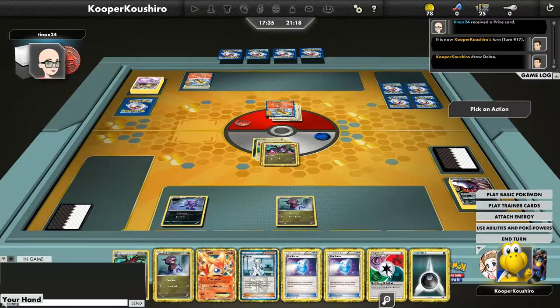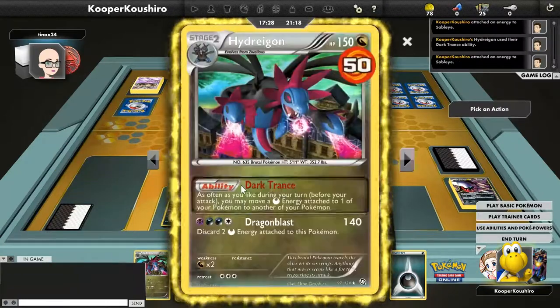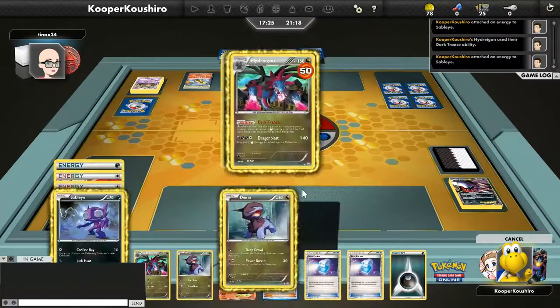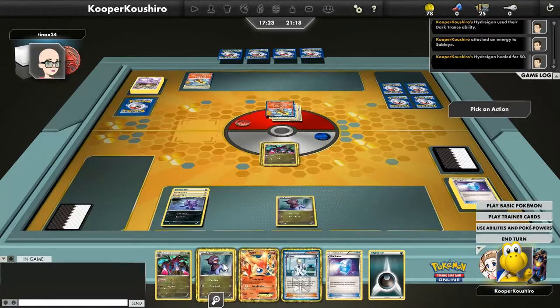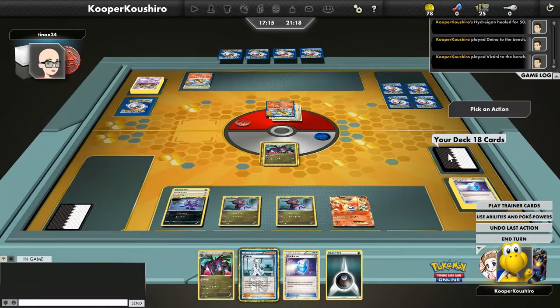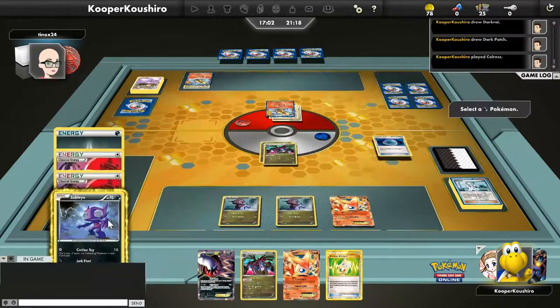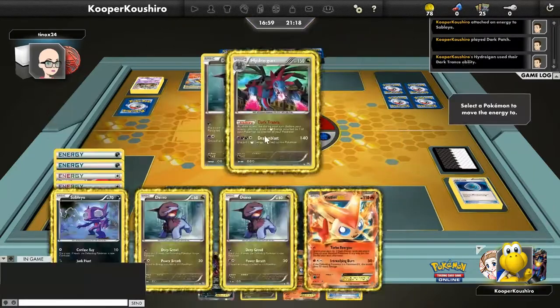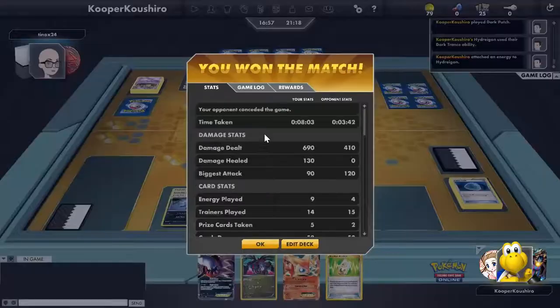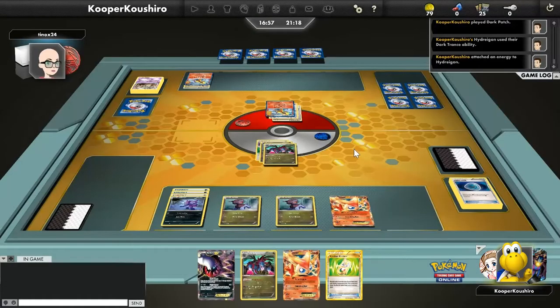Hydreigon gets pushed up and we need a Dragon Blast to win the game this turn. We Dark Trance the energies off and use Max Potion to put Hydreigon out of KO range. We bench a Colress for five and dark patch onto Sableye. We hit a Dark Patch off Colress for five, Dark Trance those energies up, and Dragon Blast for 140 for the win!